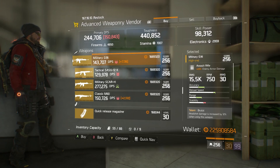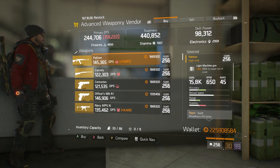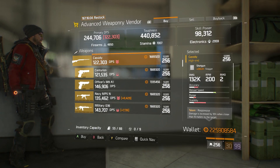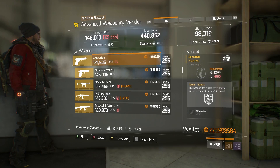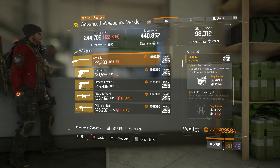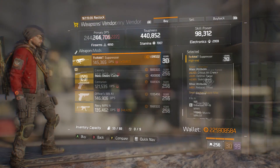Also at the advanced weapon vendor, make sure to pick up your Pakhan, your Cassidy, and your Centurion, because these weapons will not be available in the advanced weapon vendor come 1.6. Buy them now and throw them in your stash.